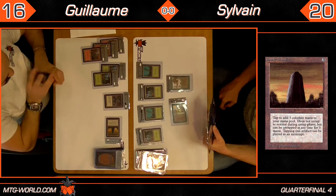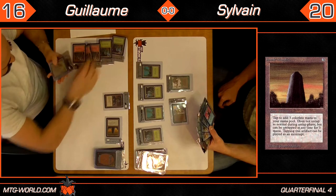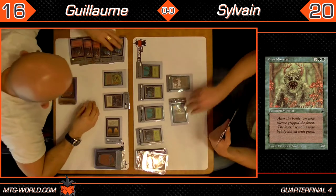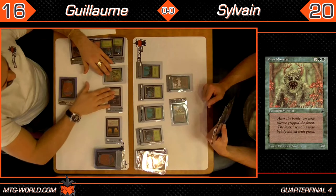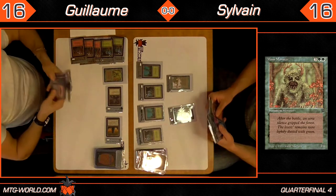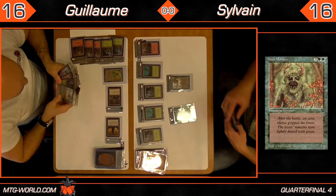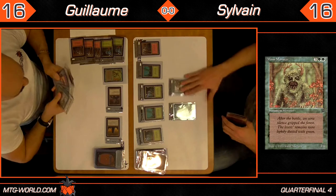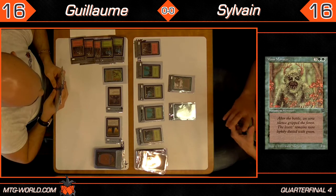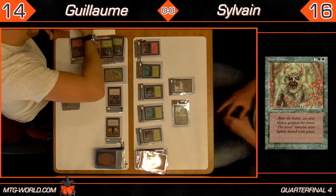Guillaume taps 5 for a Moss Monster — a 3/6. We're seeing a lot of Moss Monsters this tournament. He gets in there for 4, putting Sylvain down to 16. There's another color for Sylvain, although he doesn't appear to have any red cards in his hand — probably not the color he was looking for. Cat Warriors get in for 2 more, Guillaume's down to 14.